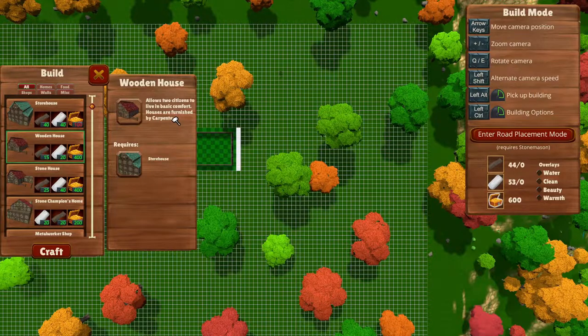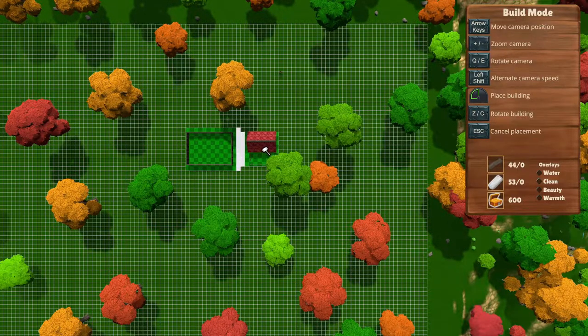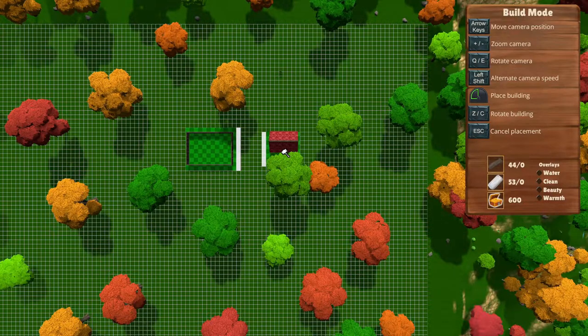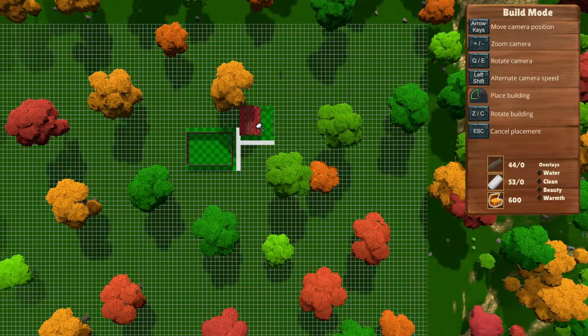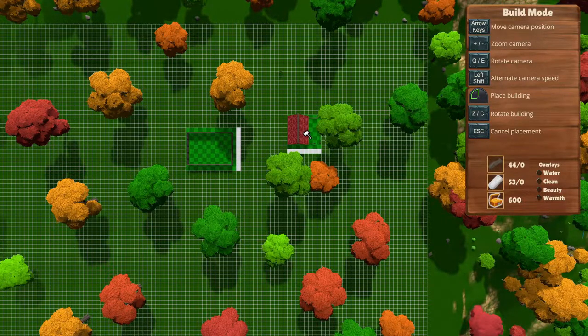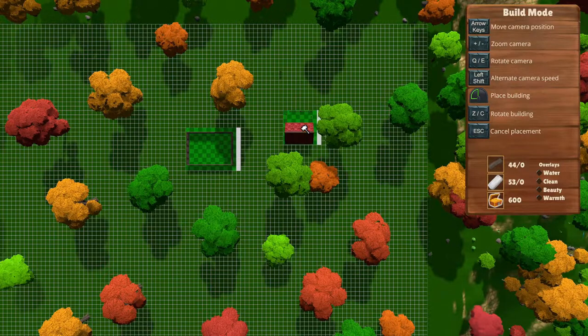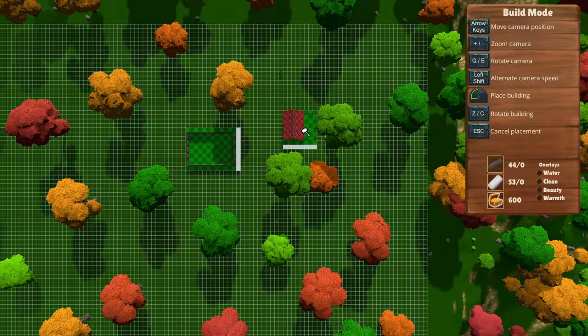I think for now we're going to place our storehouse here, because you can move it later. And then we are going to build a wooden house. There's also a stone house, but we need a stonemason shop for that, which we don't have yet. So we are going to go with a wooden house — allows two citizens to live in basic comfort, houses are furnished by cabin tills. We are going to get this house in. You can overlap like this with the roads, so you can have a road right here and then a house in front. We'd probably like to have good access when it comes to workstations.